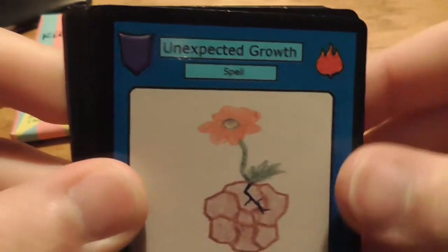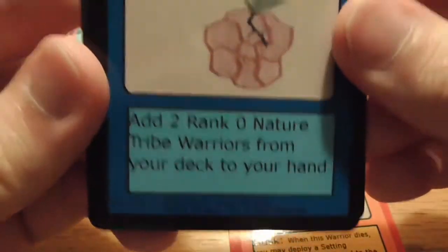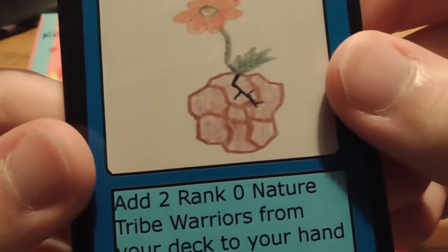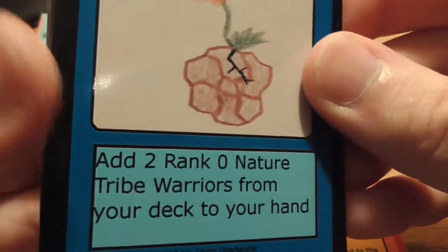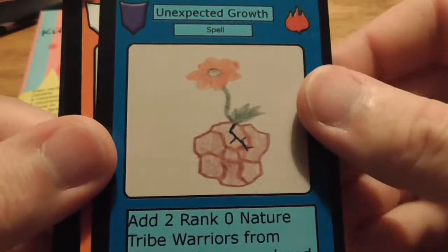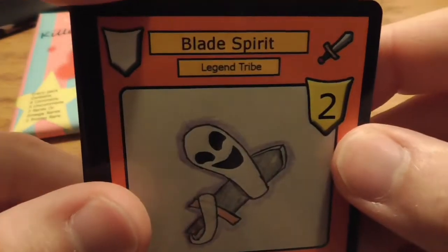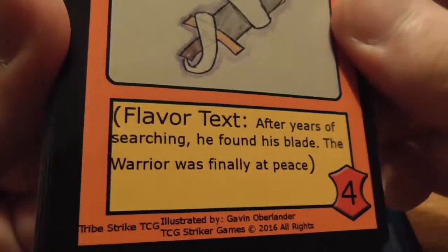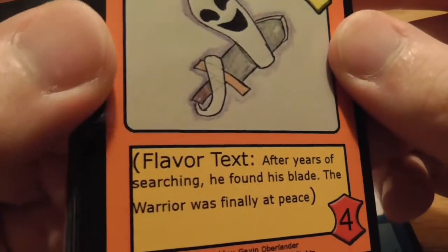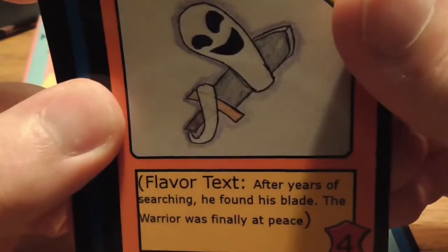We've got Unexpected Growth, this is an uncommon — looks like it's a spell card. It adds two rank zero Nature Tribe warriors from your deck to your hand. Seems really good. Got a common Blade Spirit, also from Legend Tribe — rank two, strength four. Doesn't have an ability but does have flavor text. It's pretty cool.